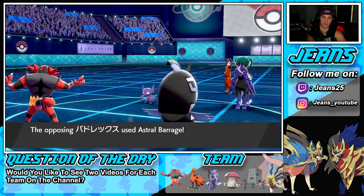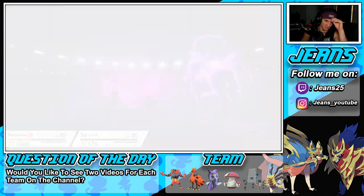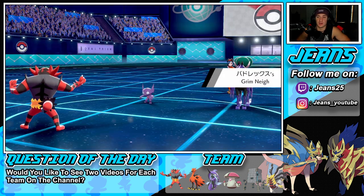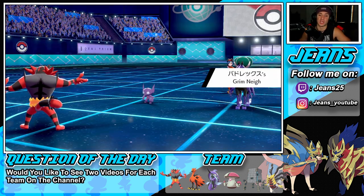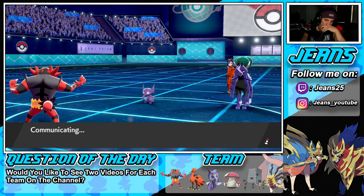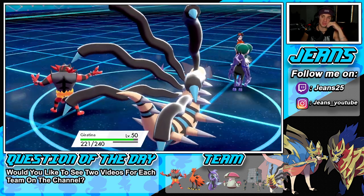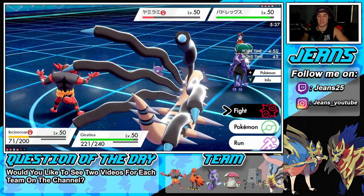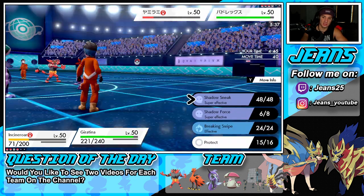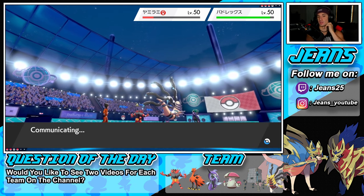Astral Barrage coming — Tapu Fini is going to go down here, but Incineroar is going to eat it and I can get Giratina back out. Calyrex has the Grimm Naif boost — going to Shadow Sneak into it or start Shadow Forcing. Shadow Sneak is the play — doubling down into that slot. But he does a hard swap again — going back in with Shadow Rider Calyrex. Great first battle for today's video.